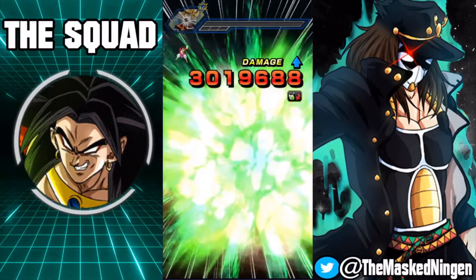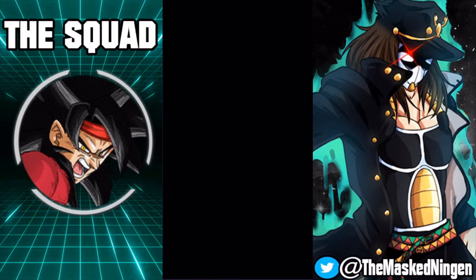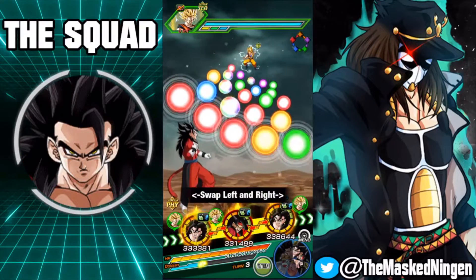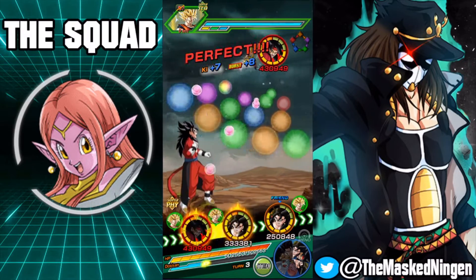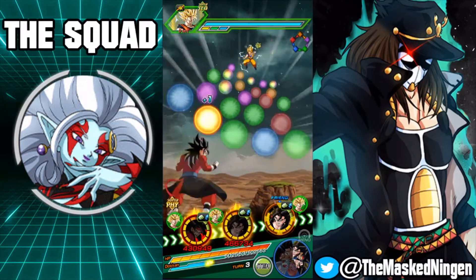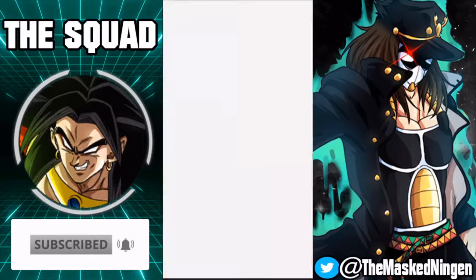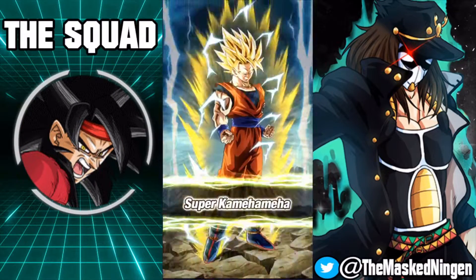I honestly think, after having played with them more — and I know Tiger was saying this before — as much as I do love Super Saiyan 4 Vegito and think he's an insanely good unit, I can definitely say I'm having more fun with Super Saiyan 4 Broly. But then of course they're each other's best link partners on this team, so you want them both anyway. And those two together on a rotation are just so good.